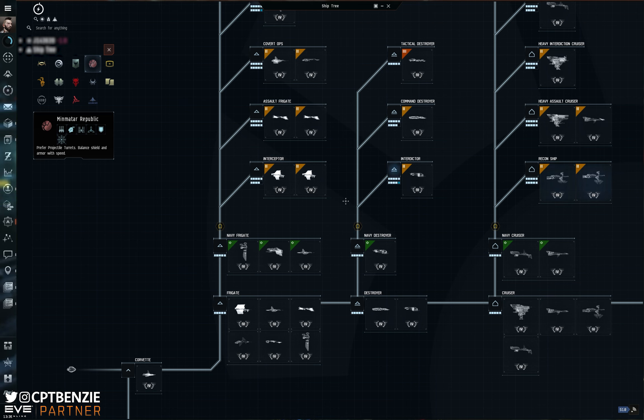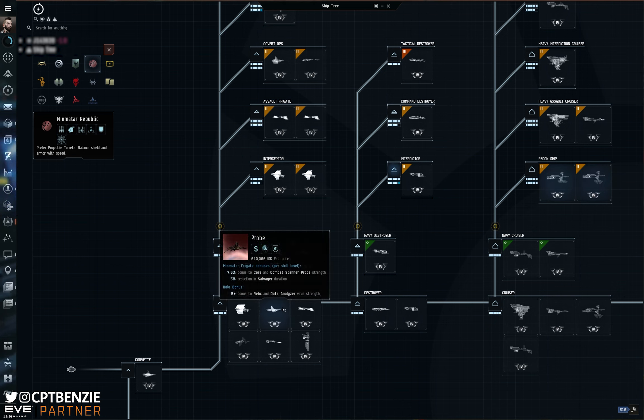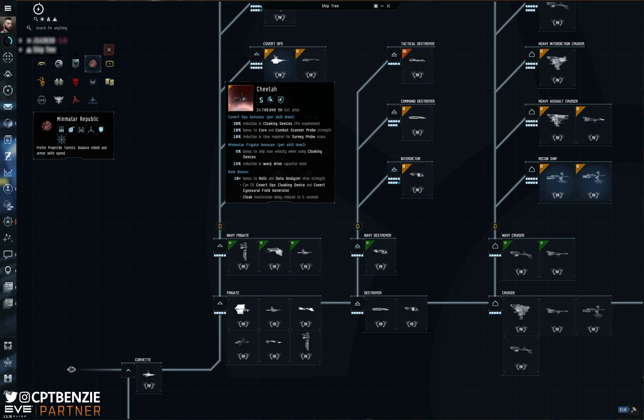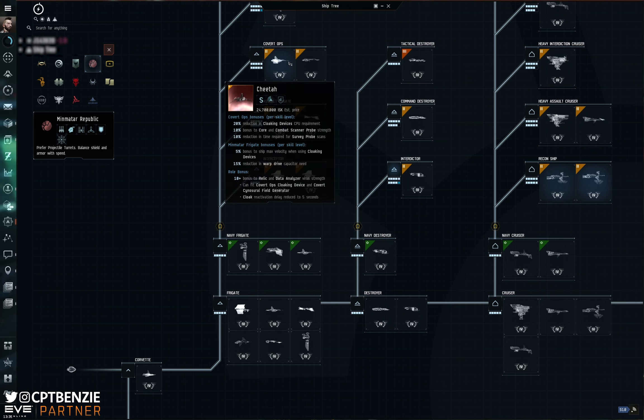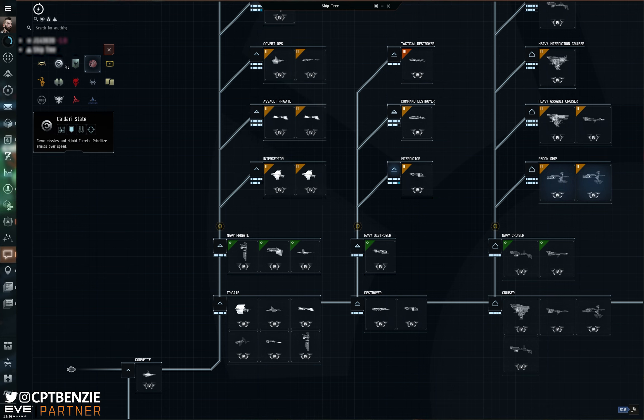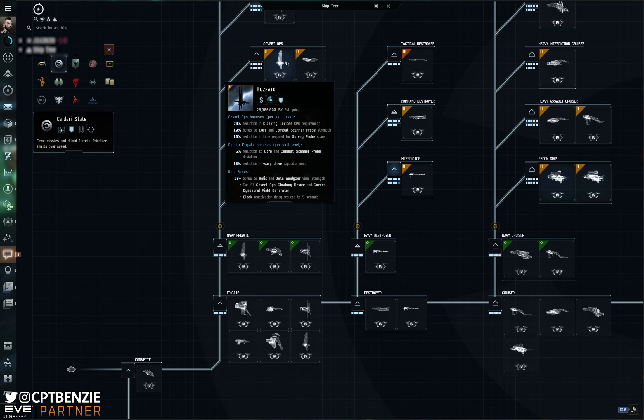If you started off as a Minmatar pilot, you're going to have at least some skills already in Minmatar Frigate, therefore making the Probe or even the Cheetah just that little bit closer in reach. But if you started off as an Amarr player and decided that the Cheetah looks really cool and that's the one you want to fly, it's not like Minmatar Frigate is a particularly intensive skill train. It's nice and easy to dip into and out of all of these. Same if you've gone Minmatar and you quite fancy the Heron or the Buzzard. Skills are certainly a factor, but they're probably not going to be the defining factor. You might just be enticed by the visuals of the ship.